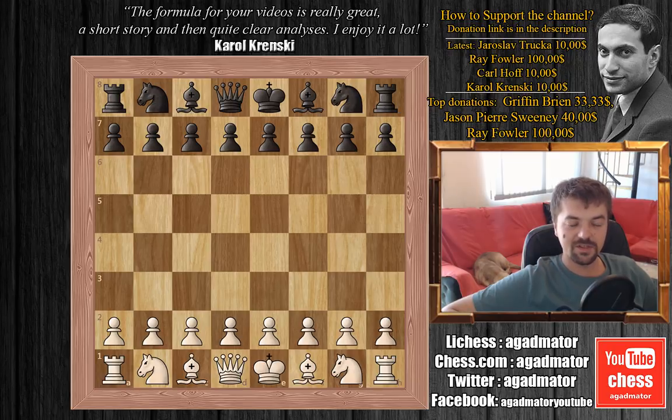In this game it's Magnus Carlsen who is actually playing against a world champion — a two-time world champion. Sjugirov is white and Carlsen is black.